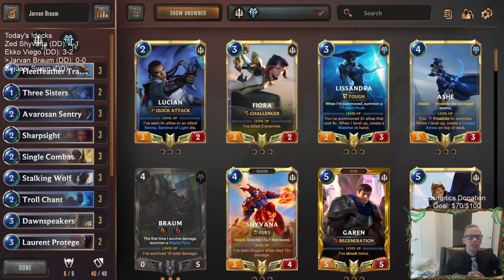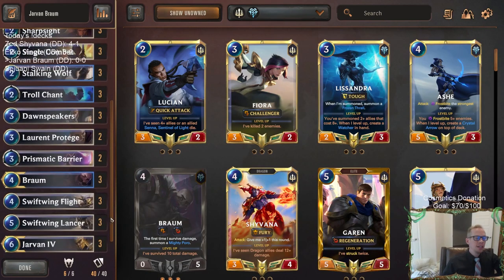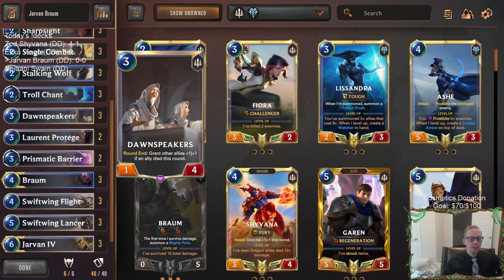Welcome everybody here in Twitch chat and everybody on YouTube for some Jarvan Braum Dawnspeakers. This is going to be the next deck — it was built around having Jarvan and Braum together, and also Dawnspeakers, trying to get those three cards to work together. For Dawnspeakers to round and grant other allies plus one plus one, an ally needs to have died this round.